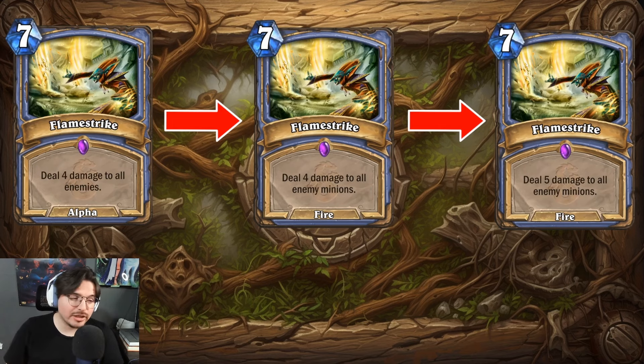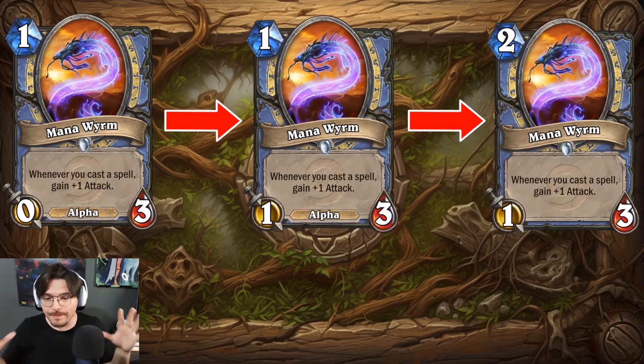Flamestrike has gone through different phases. We all know the normal Flamestrike — deal four damage to all enemy minions. But in the alpha phase, it actually used to damage all enemies, like a mega Consecration. Clearly at the time that would have been too strong, and probably still would be today. I personally think limiting it to enemy minions is the sole purpose of what it's supposed to do. We now know it as seven mana, deal five damage to all enemy minions.